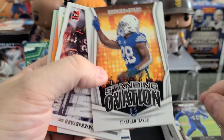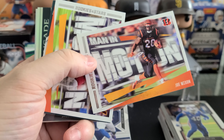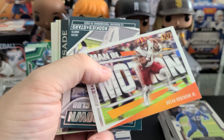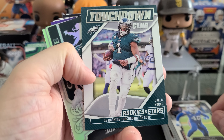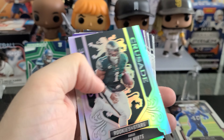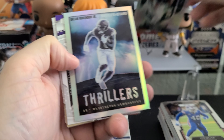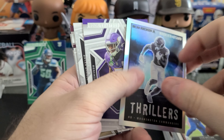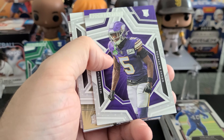Then we have a Standing Ovation of Jonathan Taylor, a Man in Motion for Joe Mixon, and one for Brian Robinson. Rookies and Stars Touchdown Club is Jalen Hurts with 13 rushing touchdowns in 2022. A Crusade of Jalen Hurts. And we have a Thriller Silver of Brian Robinson Jr. — nothing crazy with that one.